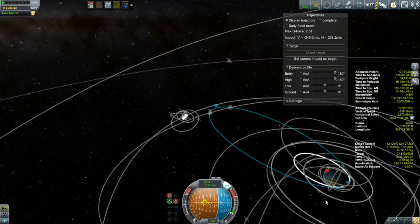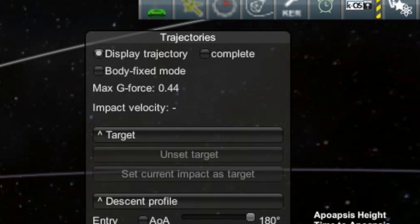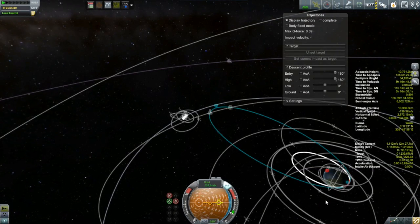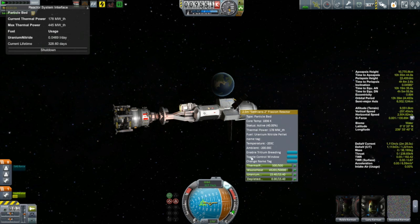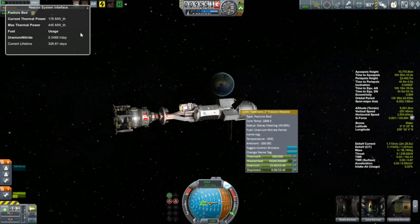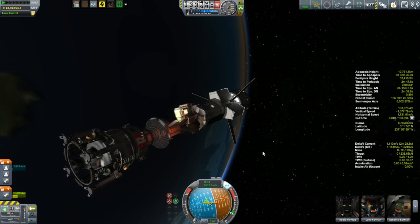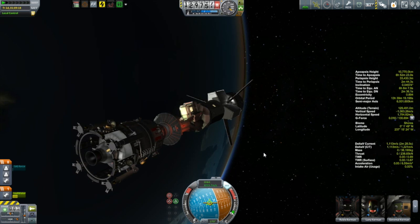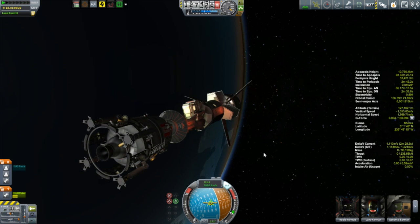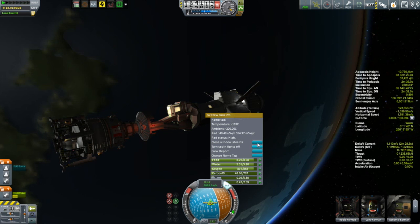I'm going to use the trajectories mod to help tweak my aerobraking maneuver — I want to keep max G-forces under about half a G. I've got to be a little careful because this is my most massive vessel I've built. The more massive a vessel, the less it decelerates going through the atmosphere, which means the more heat it generates. So you can go in with a small vessel and aerobrake pretty aggressively, but with a big vessel you have to be more careful. We are close to home, but by no means out of the woods yet.